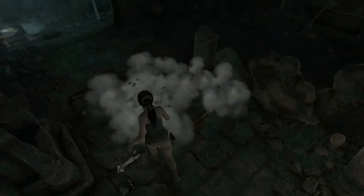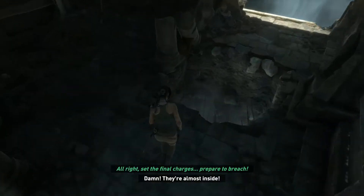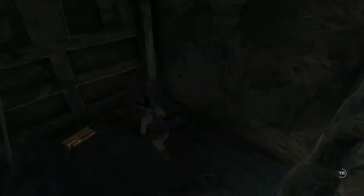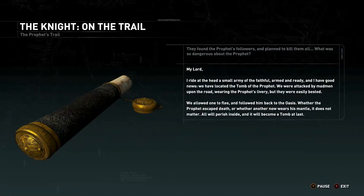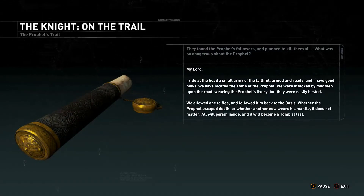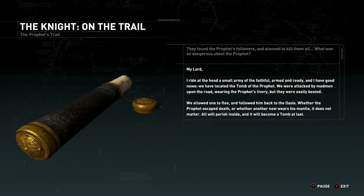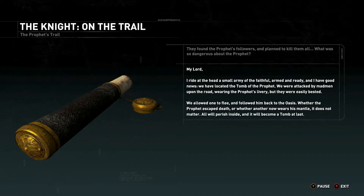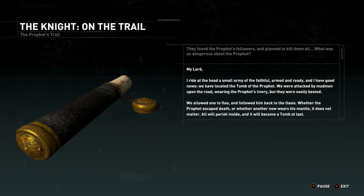This looks crumbly — a spike trap, actually just a spike pit. Another document: 'My lord, I ride at the head of a small army of the faithful, armed and ready. We have located the tomb of the prophet — we were attacked by madmen on the road wearing the prophet's livery, but they were easily bested. We allowed one to flee and followed him back to the oasis. Whether the prophet escaped death or another now wears his mantle, it does not matter — all will perish inside.' That explains all the bodies.